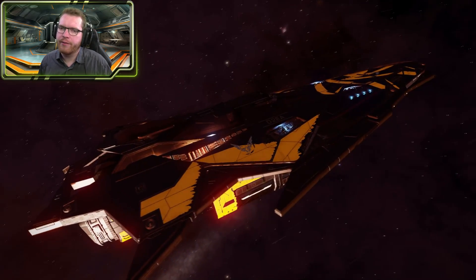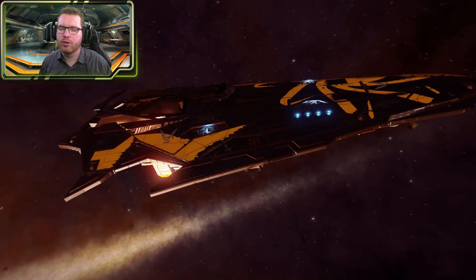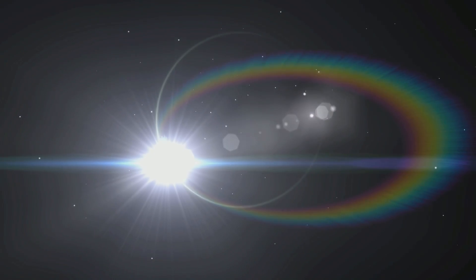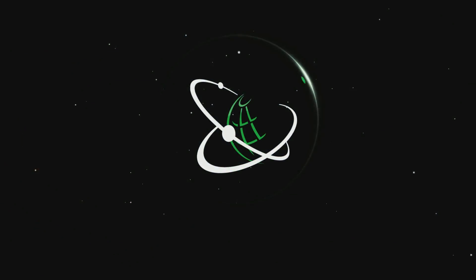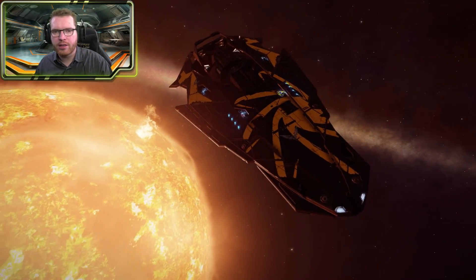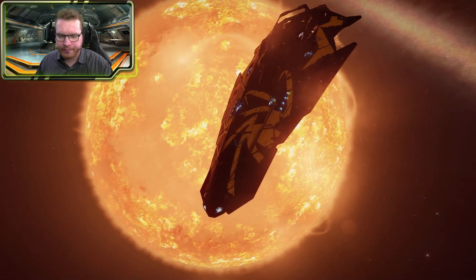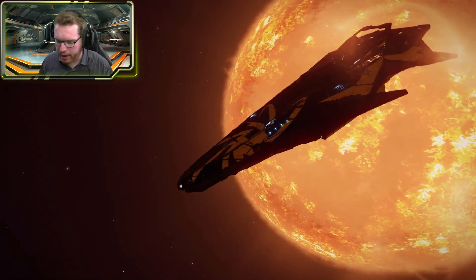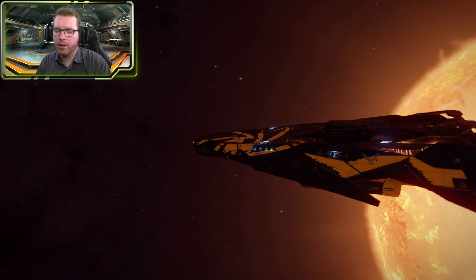New exploration tools including the FSS scanner have been added to Elite Dangerous. Hello ladies and gentlemen and welcome back with Down to Earth Astronomy. In the recent patch, new exploration tools were added and today we're going to have a quick look at them. First I'm going to show you the tools and how they're used, and then at the end of the video I'll go over the key bindings in case you need help with that.